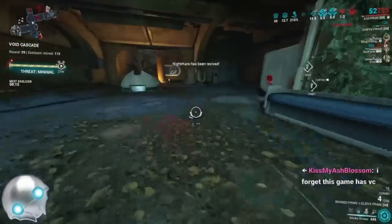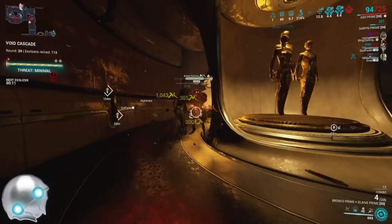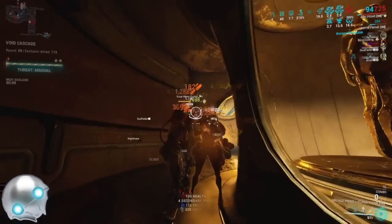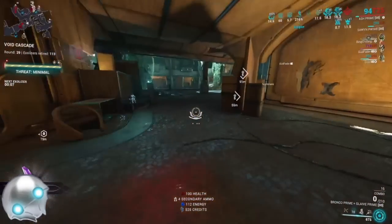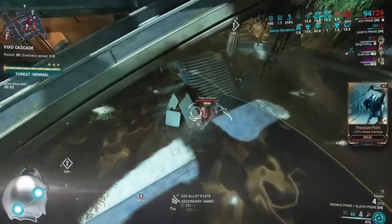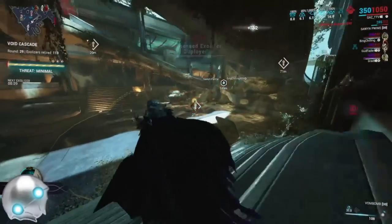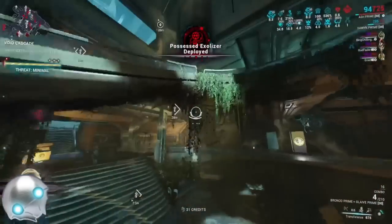A big thing if you're trying to play Void Cascade: don't get baited into fighting a Thrax in the corner. There's no real reason to fight Thrax unless they are on top of an Exolizer — that's really how Cascade goes. If you're in a random corner fighting Thrax you are throwing; the team needs you to kill those Thrax on the Exolizer.